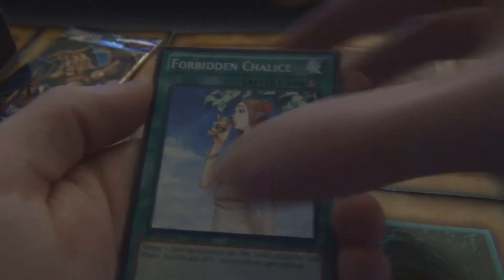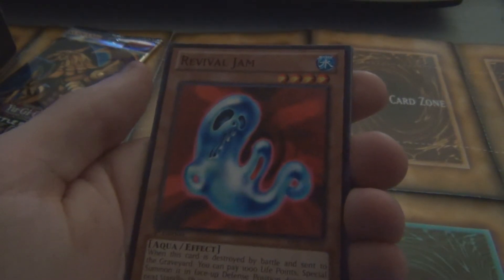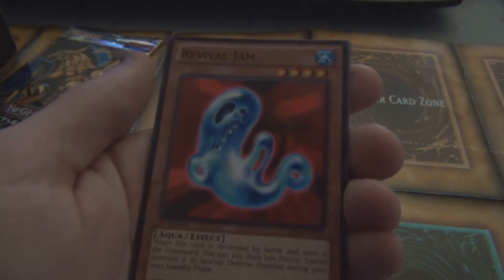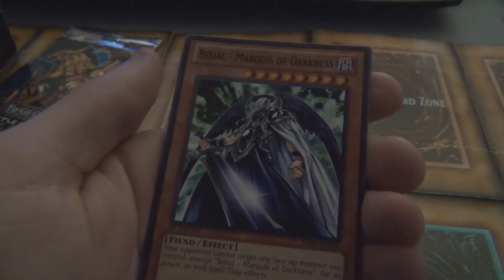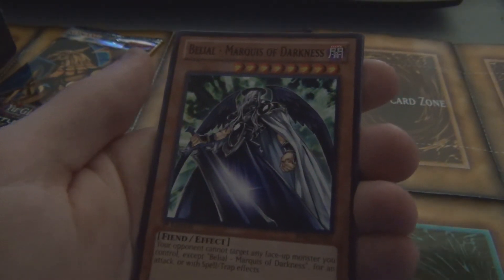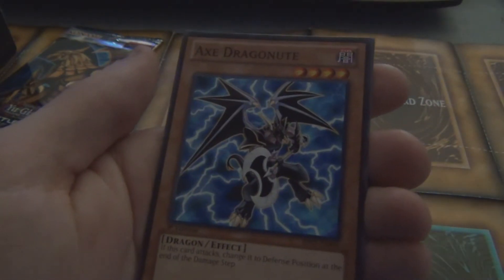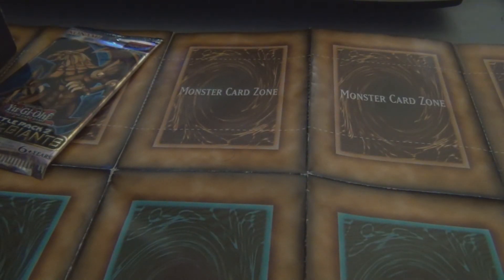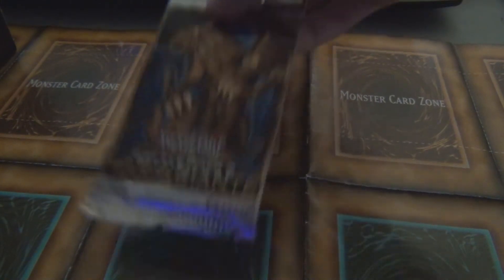We got Brain Crusher — not a bad card — Beast King Barbaros, Helping Robo for Combat, Scapegoat — can never go wrong with Scapegoat. That's the last one on that pack, we got two more to go. We're gonna go with Obelisk and then open the Winged Dragon Ra pack. We got the Forbidden Chalice, Revival Jam — that's a nice card, pretty sure it was used by Marik in the original Yu-Gi-Oh series.